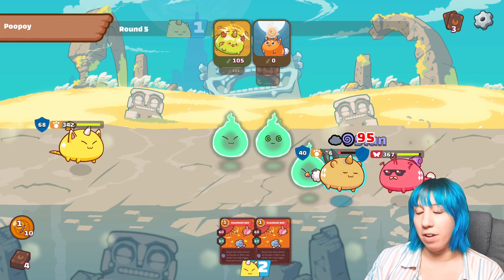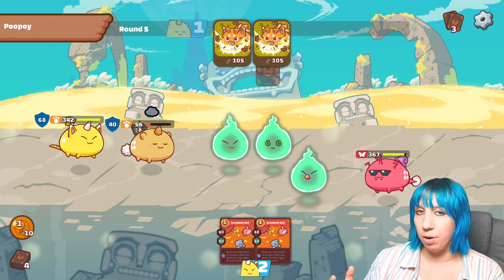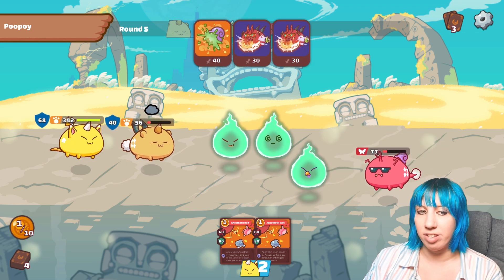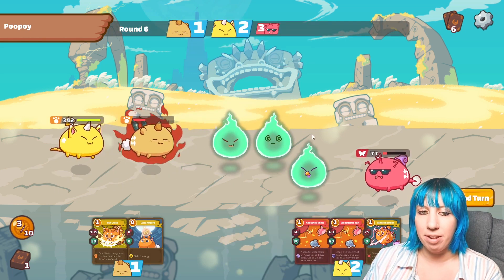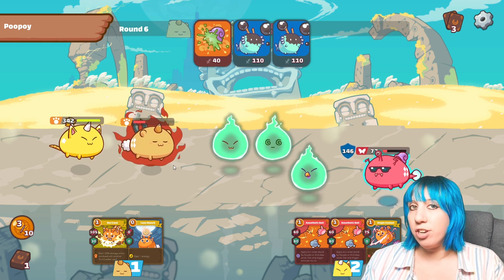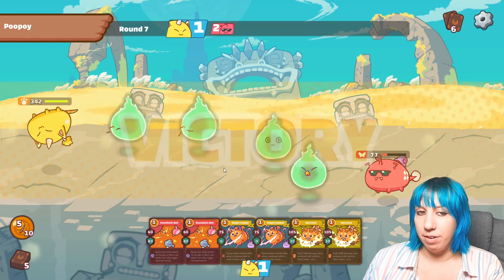I did end up pulling some very, very nice cards — there was no doubt in my mind that this guy was going to go down. They did end up surrendering, so we won. We would have won anyway; there was no way for them to get out of it. If they had let me go, I would have played Ronin, then the Fish Snack in case he did Snail Shell, and then the double Nutcrack — that would have taken him out.